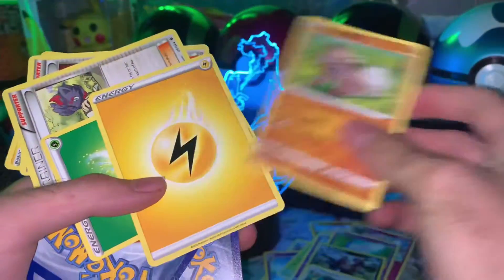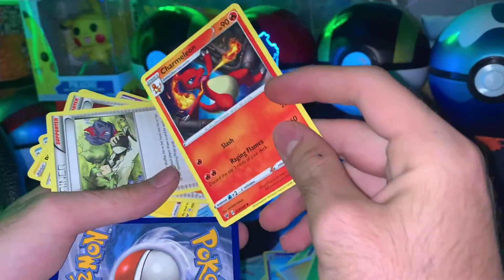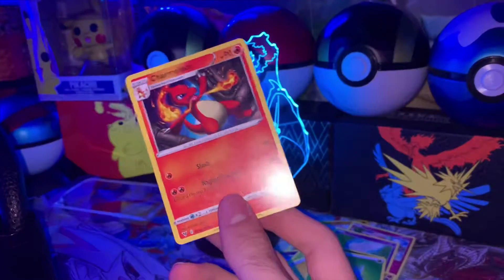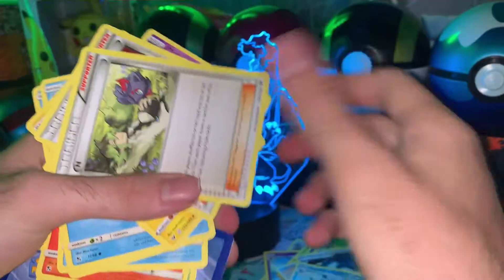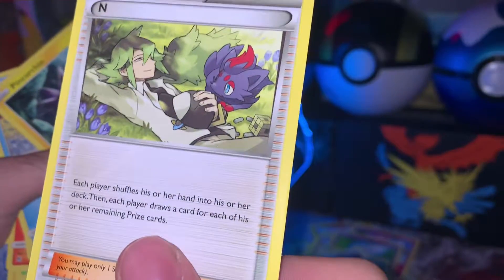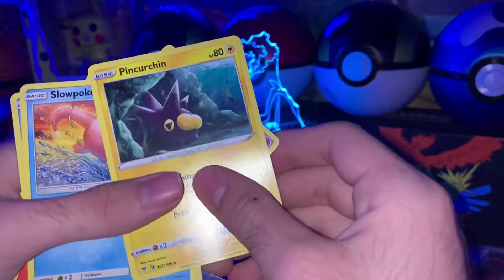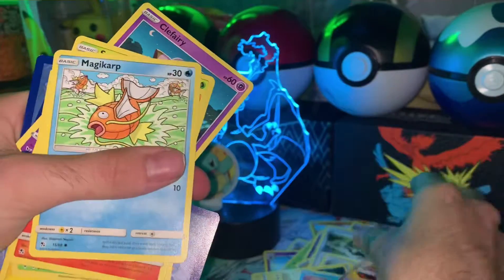Alright, we got a rock rough, energy, plant, oh a charmeleon — let's go, this is useful! Alright, so we got the charmeleon, and I know what this is but it looks pretty cool anyways. Lavender.